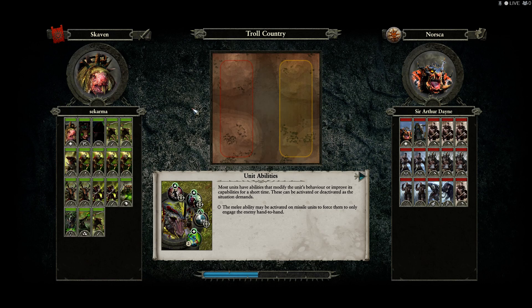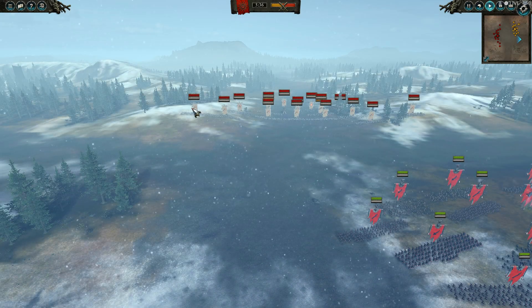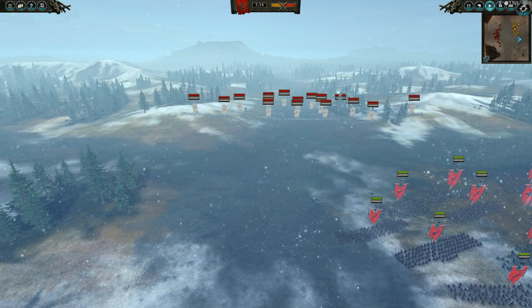YouTube, it is I, Sakarma, coming to you with a 1v1 action out of Total Brohammer here. I myself am heading the Skaven with the ever beautiful effervescent Skrulk, and the equally beautiful Throg is head of Norska — and I'm against, well I didn't see the name but we'll get it afterwards.